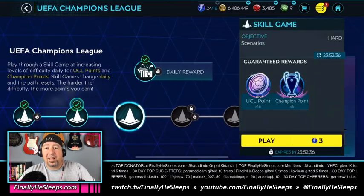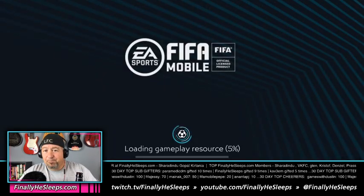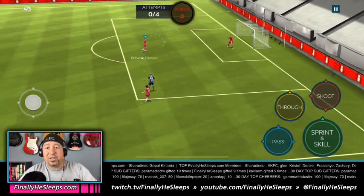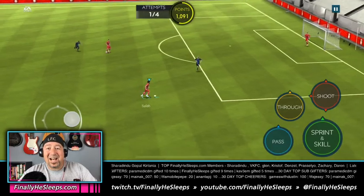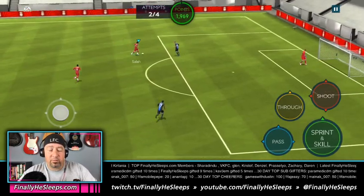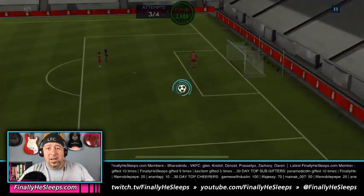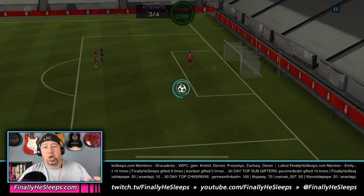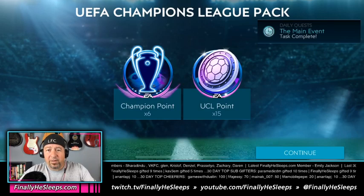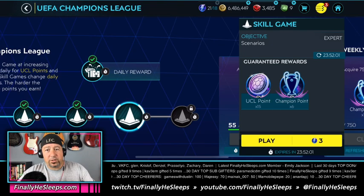The UCL points range from five on the very first node up to 20 UCL points the first time you play the last node each day — they reset daily. Here's the first tip: if you fail any of the skill games you get the energy back, so there's no reason not to just go for broke and only grind the expert-level skill game. After you complete each node once, the UCL point rewards drop — the last node goes from 20 down to four on repeat. Champion points stay at six no matter what.